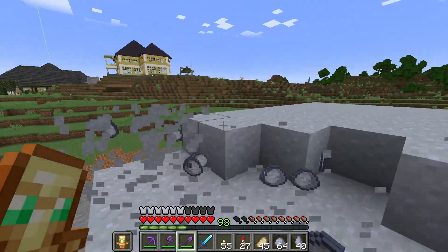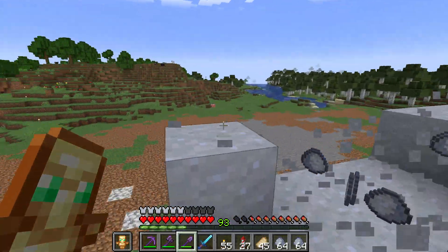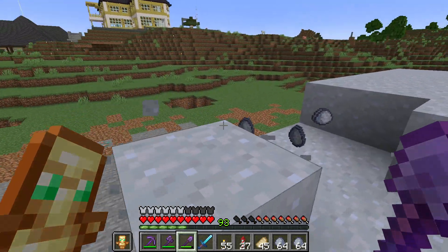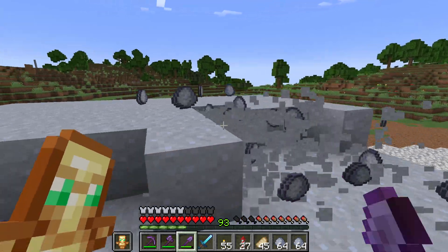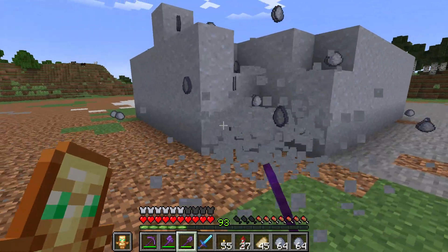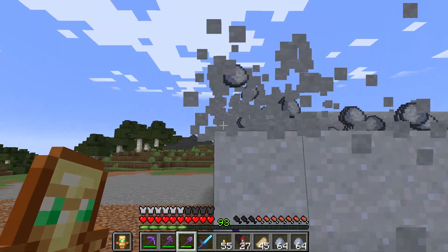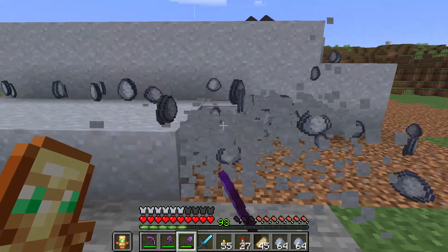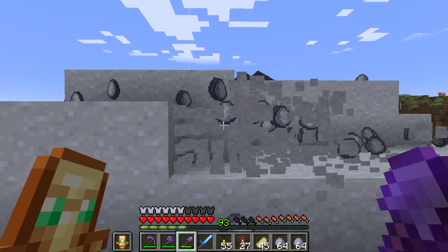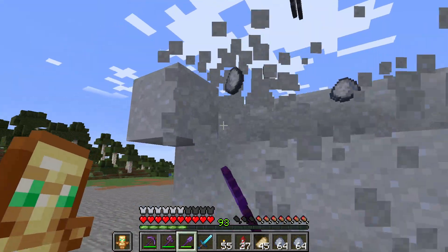I also gotta build some infrastructure over here - roads and all that stuff - so this is connected to the other part of my village. But let's get this clay broken down first. Then I'll put them in the furnaces. I should also make an infinite lava farm using dripstone because this is going to need a lot of fuel for the furnaces.